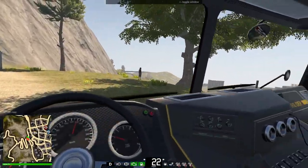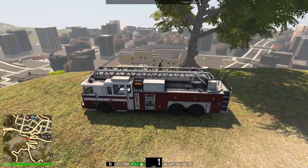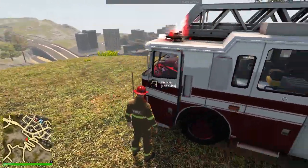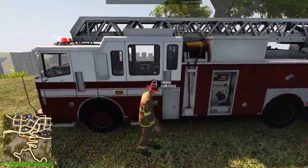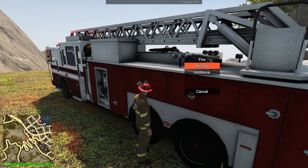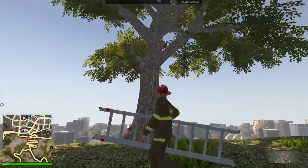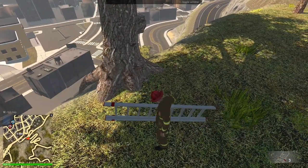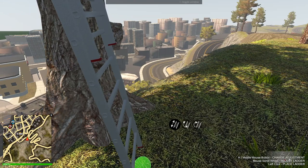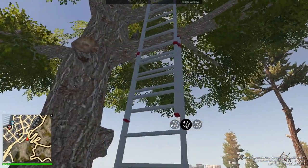Here we go. Where is the cat? Oh, I see it. Here we go — I'll turn on my lights, but we won't turn on the siren, just so we're chilling being here. Let's go ahead and get out some equipment. It's pretty obvious what we have to do here. So, ladder — or we could cut down the tree, but I feel like the owner might get a little bit mad if we do that. So here we go. Okay, raise that — and then what's the button? Oh, there we go. So, turn it.